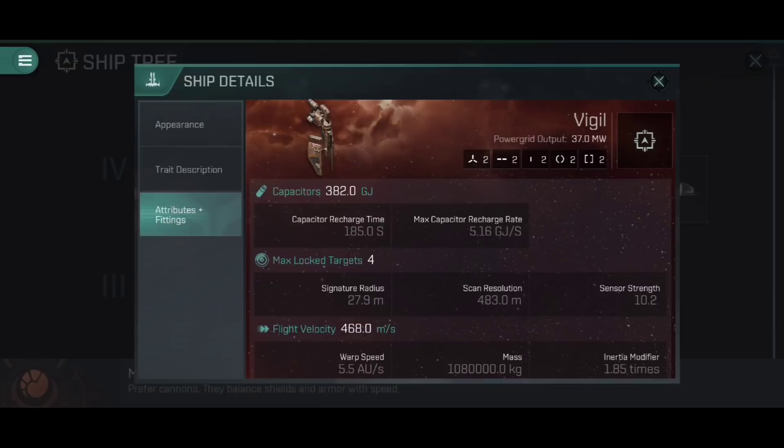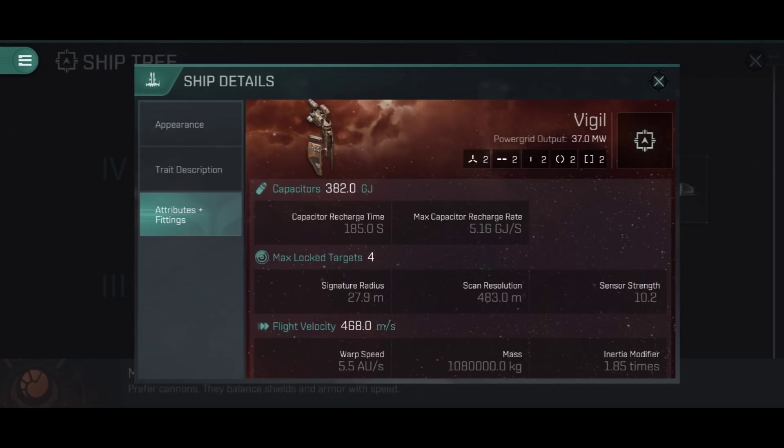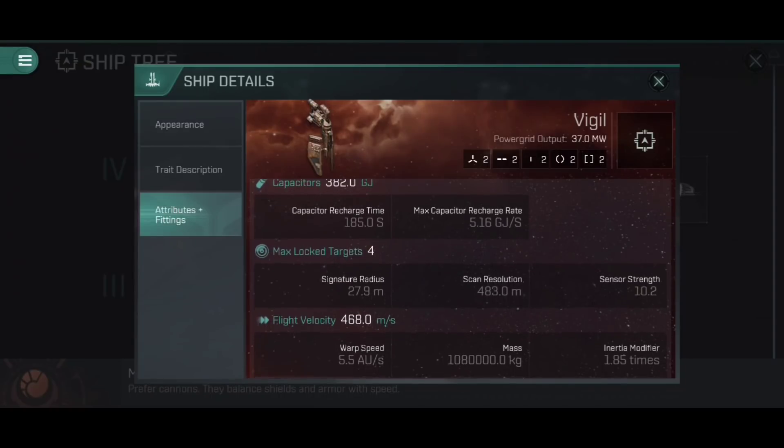Capacitors aren't bad for a Minmatar ship. We're not using capacitor with our high slots if we're using turrets or missiles — those don't require any capacitor per activation. So 382 gigajoules with a maximum capacitor recharge rate of 5.16 gigajoules per second is actually pretty good, and that helps us keep our e-war modules switched on and active for extended periods of time.